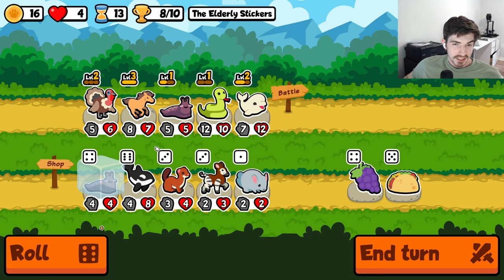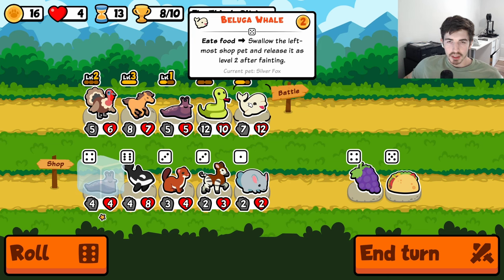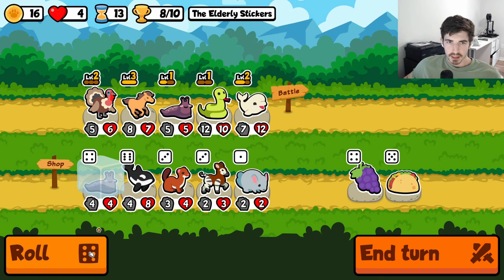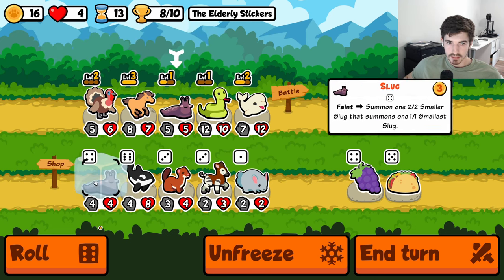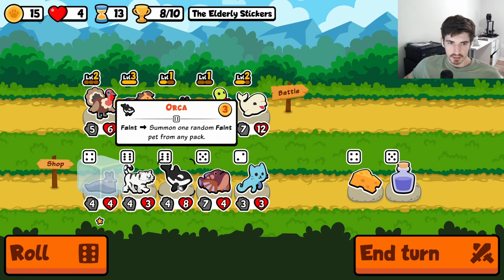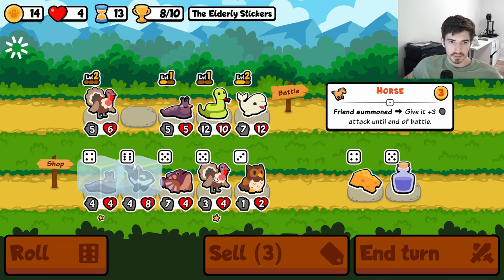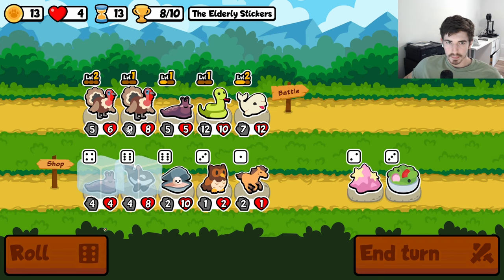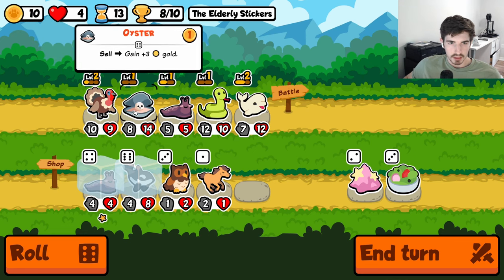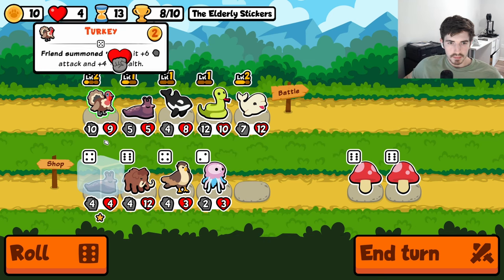Or we could go orca — I actually don't think orca's that good to be honest. Okay, so you're guaranteed at least four hits if you're eating a slug. I'm thinking for that reason alone — what if we go bear here? Hold on, roll me. Orca maybe, there's a turkey. Buy a selenoyster of course — that's what you should always do. Throw a mushroom on an orca.